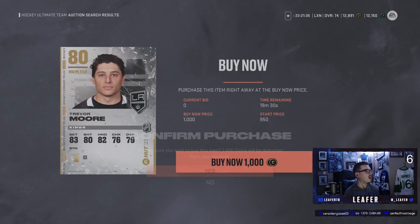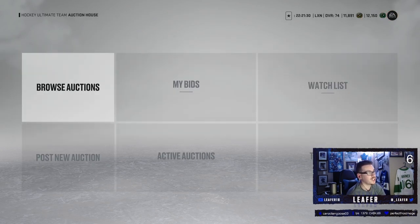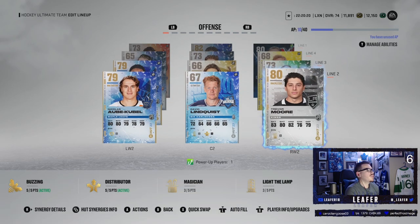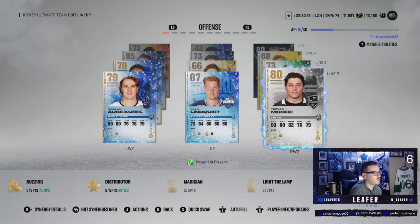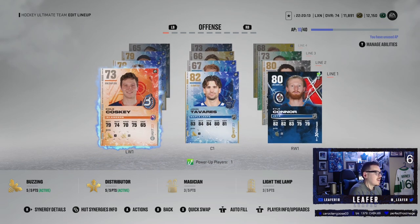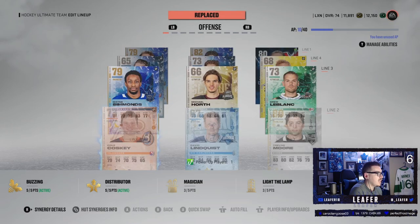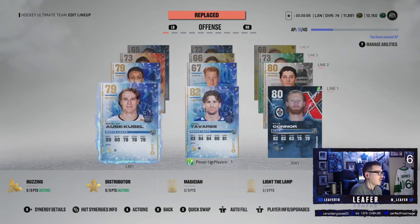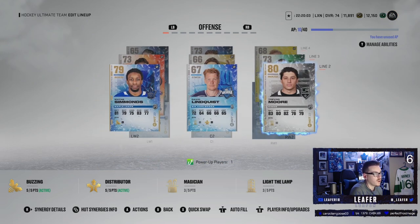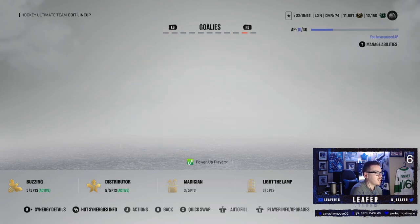Trevor Moore it is — let's make sure we buy Trevor Moore and not Mario Lemieux. Trevor Moore, welcome to the team — first card we are purchasing of the year. We slotted Trevor Moore into the second line. It's looking better than before: Trevor Moore, David Lundqvist, and Kubel. First line is Kubel, Tavares, Connor. It's not a good team — defense is looking super weak and goaltending isn't looking great. I don't have high hopes for game one.